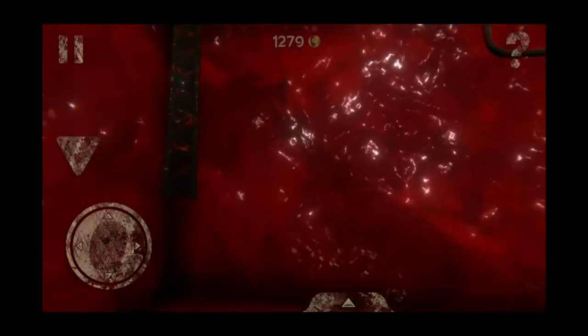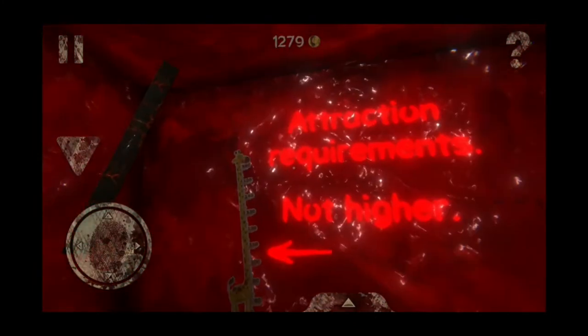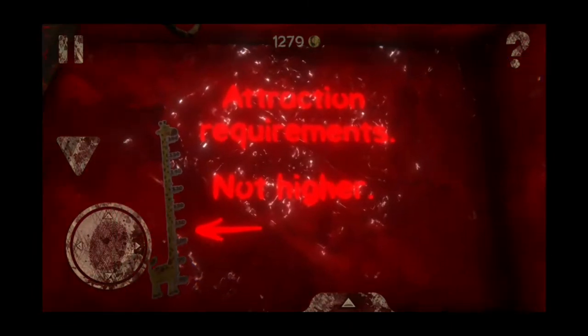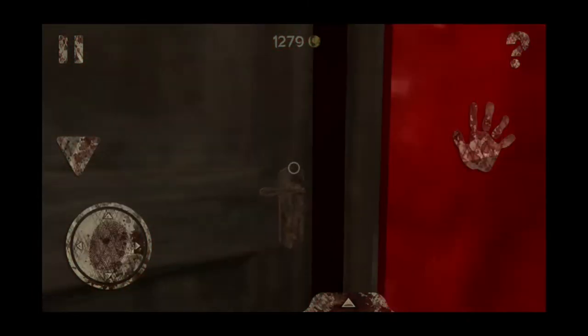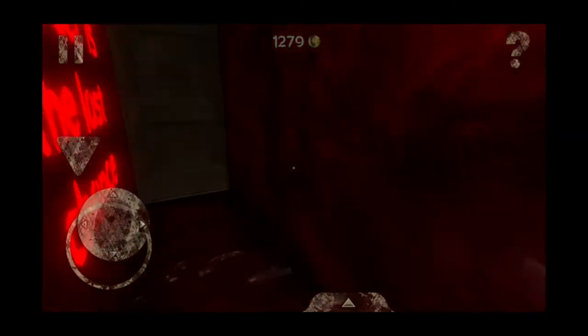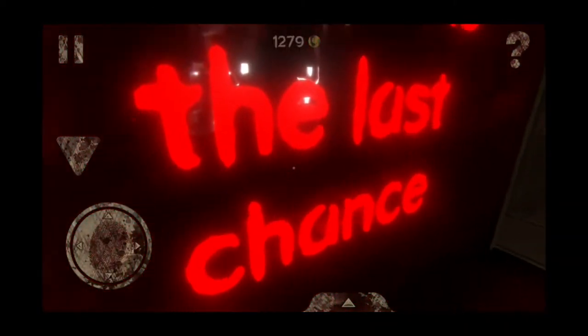The door has again disappeared but don't panic. Stand here — it will say 'attraction requirement not higher,' so you have to sit down, then turn around, stand up again and go ahead. After that there will be written 'murder is the last chance' — this is a very important message, remember it.